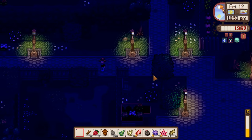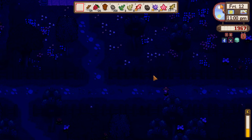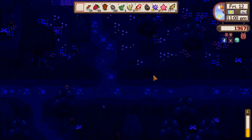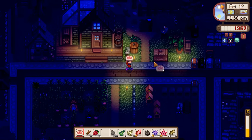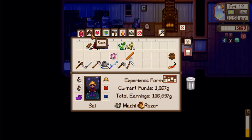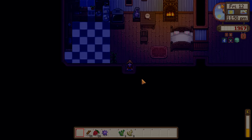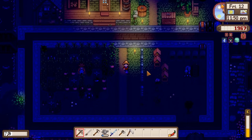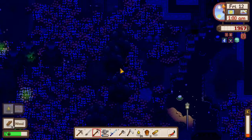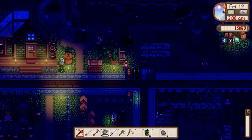Didn't go to the traveling cart - not really relying on it for red cabbage seed. Clams don't count as fish - I was going to turn all my fish into sashimi. Got a cooking level up. Passed out - only lost 190 gold, so not a big deal, just didn't expect it.